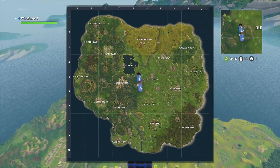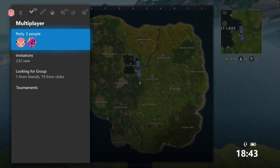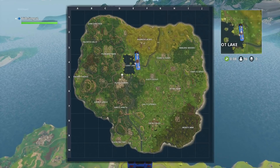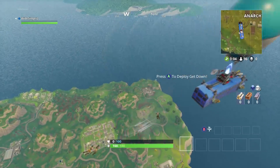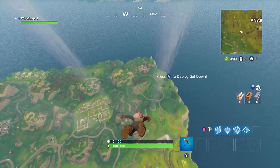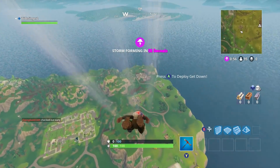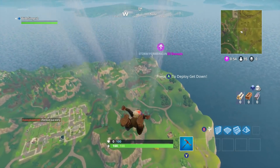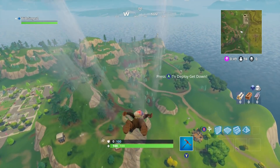The best location on the map is just around C2-C3, in between Junk Junction and the motel around C2. That's where I'm going to land. The reason I'm saying this is the best location is because you can get roughly about five chests here, especially on solo. Usually no one lands here - in about five games I've had maybe two to three people max land here, and you can take them out once you learn the location.